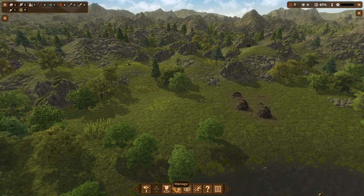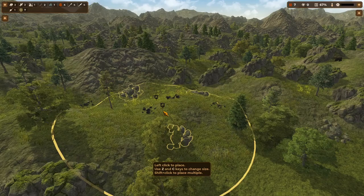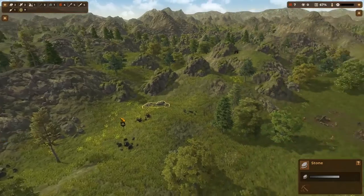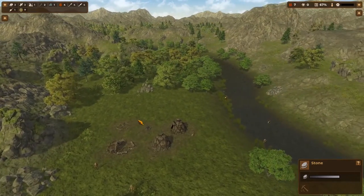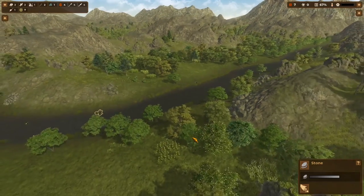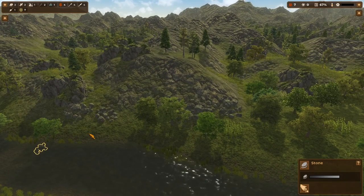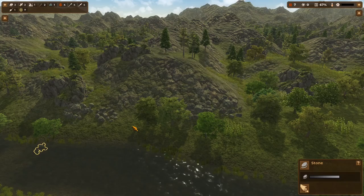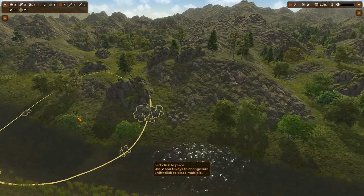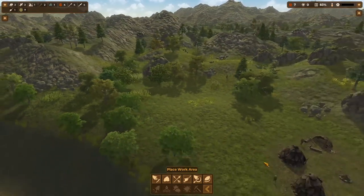Let's go ahead and hunt this mouflon, get some food going. Then the last work area leaves us stone — we've got to find some stone that's harvestable given our current level of technology. Let's see if there's any on this bank. There are two we can get there, and then we can just gather by hand. All right, so that gets us started.